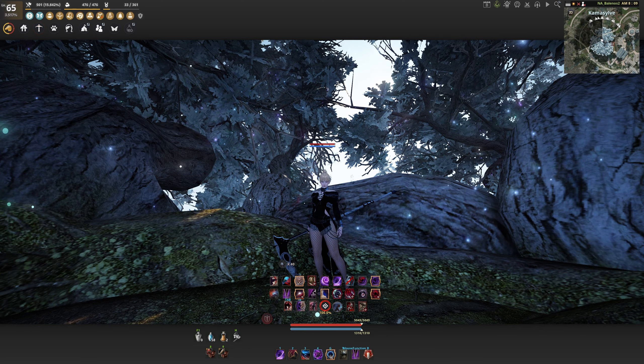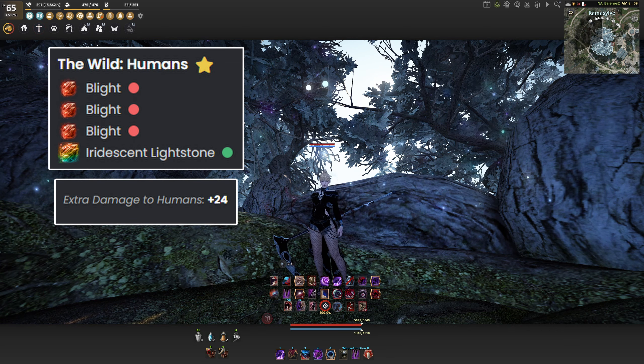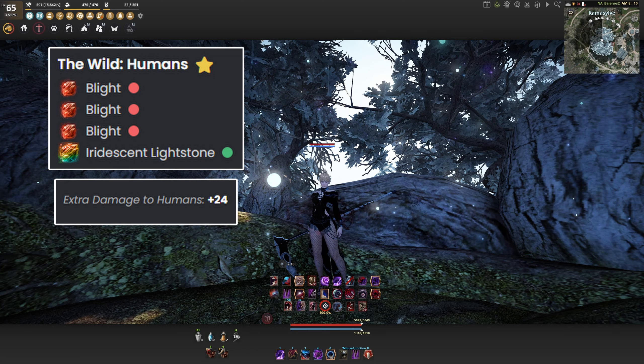The next Lightstone set is an Iridescent set called Wild Humans. This one gives you only one stat — pure raw human damage — and it's a great boost especially against high DR targets. I definitely recommend this if you feel like you don't see a lot of misses and aren't struggling with accuracy, or if you just don't really fight evasion at all.